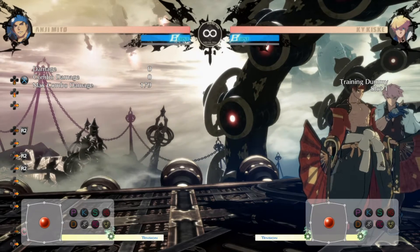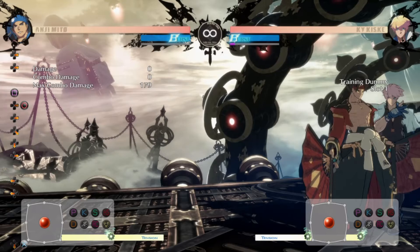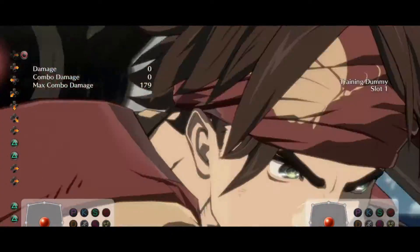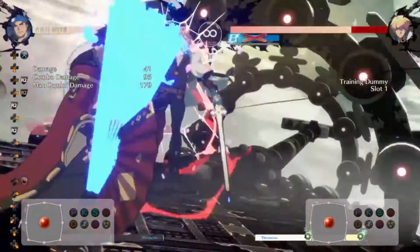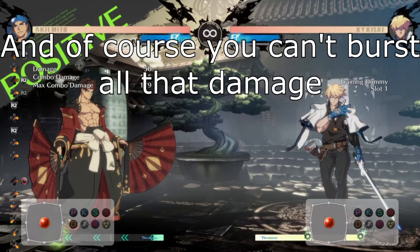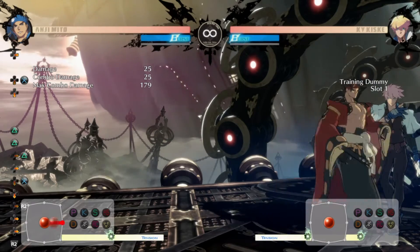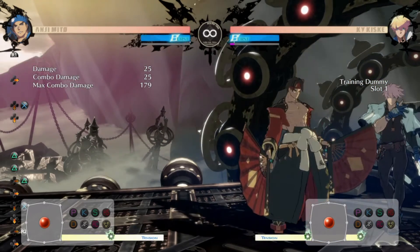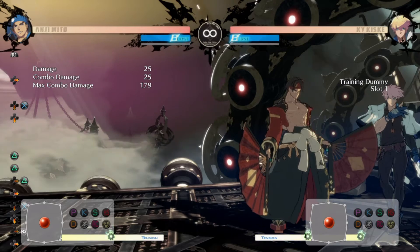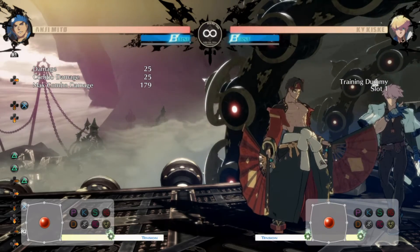This is something I figured out as a RAM player, because I like to do super into Roman cancel a lot. Let's just do slash slash into super, and then we dash. So that's like 145 damage into a hard knockdown, into a positive bonus. Your options from that are low, as I've already shown off. You can do dust, which is a little slower. Or if you really want to mindfuck someone, you can go into Rekka and do another setup off of that.